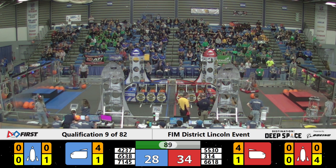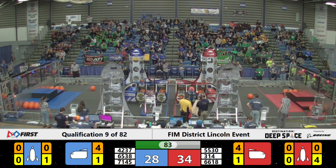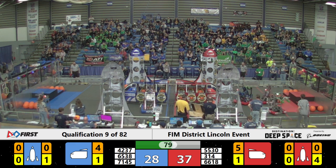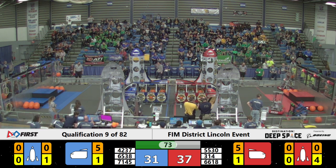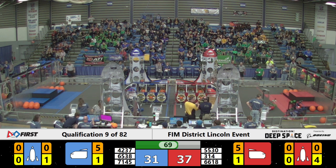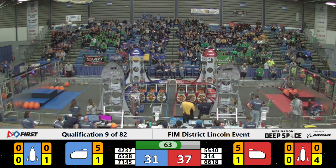Over on blue side, 42 37 grabbing another ball, tugging along, lining up for that cargo ship. Red alliance side gets another ball in there. Looks like 5530 passing along some cargo to Big Mo. 42 37 nabbing at some more cargo, lining up a shot for the cargo ship as well. 66 18 looks like they got some cargo into their rocket.